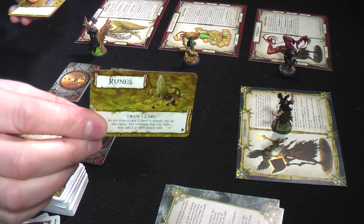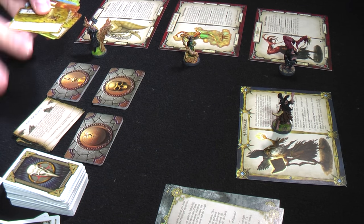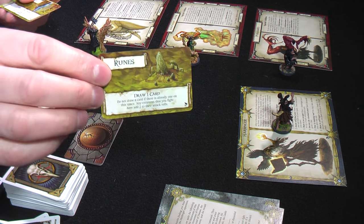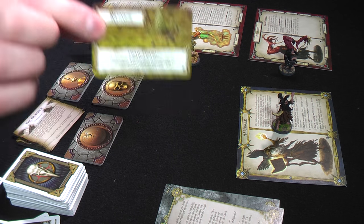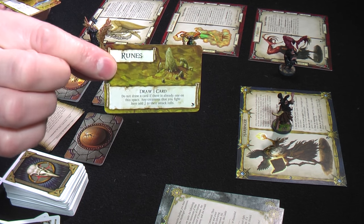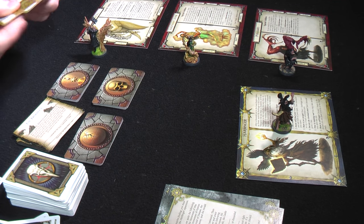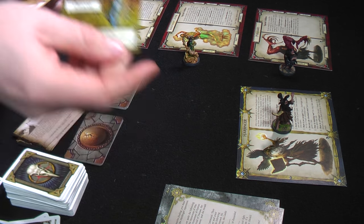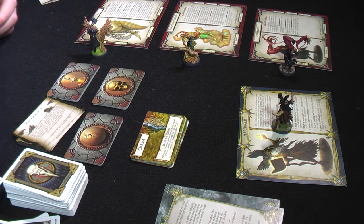We also have terrain cards. Throughout the game there will be triggers to place a terrain — like the Runes terrain here — onto a space, which replaces whatever that space normally does. So if it covered the tavern, you couldn't use the tavern's die roll anymore; it gets replaced by whatever the terrain card says, such as 'draw one card.' Terrain cards can also be removed during play, creating an ever-changing board.